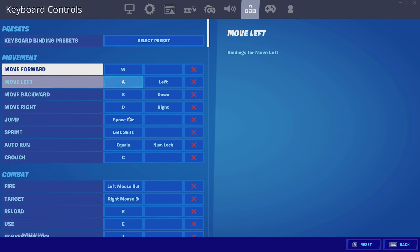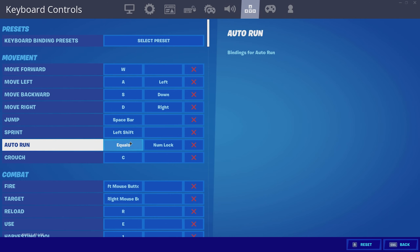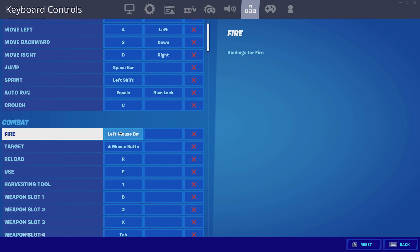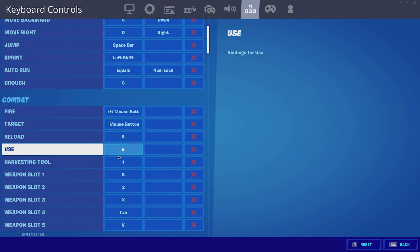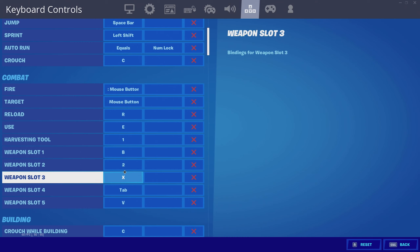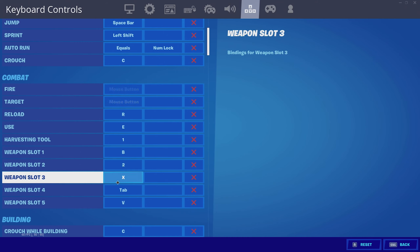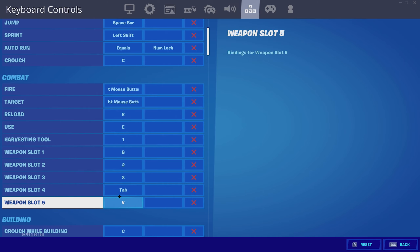For controls: WASD to move, jump on spacebar, sprint on left shift, auto run on equals, and crouch on C. Fire is left mouse button, target is right mouse button, use is E, harvest tool is 1, weapon slot one is B, slot two is 2, slot three is X, slot four is Tab, and slot five is B.